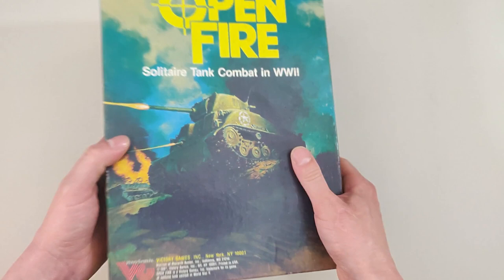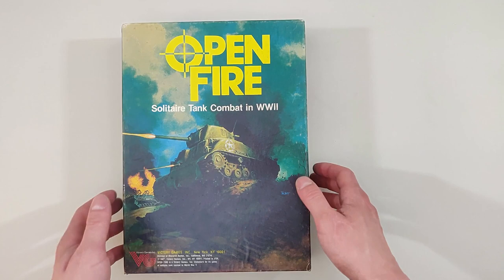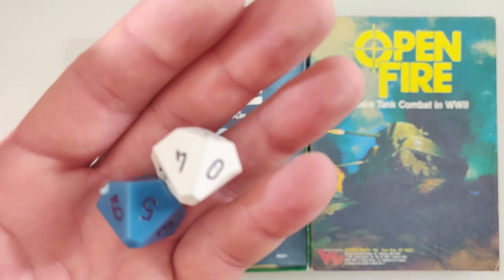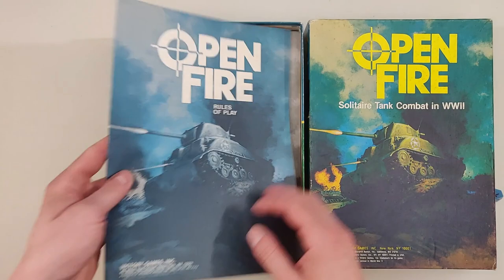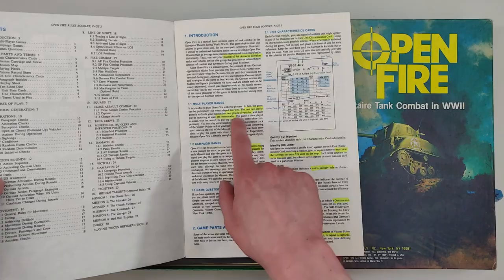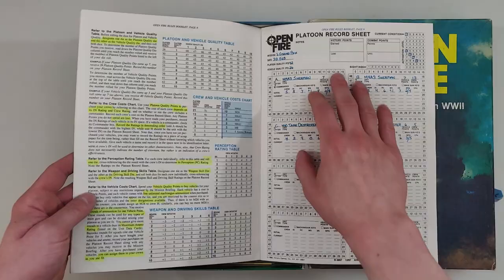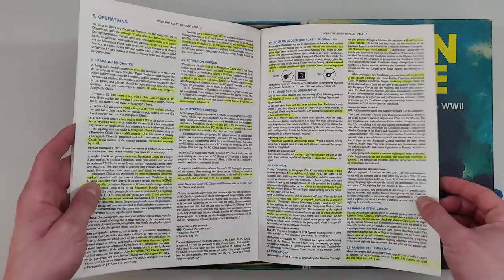Let's open this up. It's a used copy — this game is so old I managed to find it for a pretty good price on a Facebook group. We have two d10s that look old and unlike any dice I've seen before. The rules of play are quite extensive, and a previous owner has helpfully marked out the important sections. There are examples included, like how to fill out your record sheet.